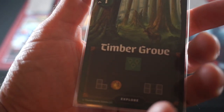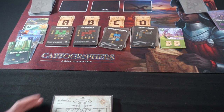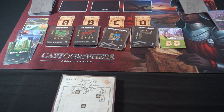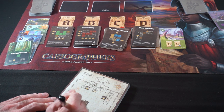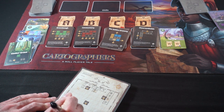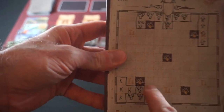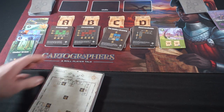Our next card is a one-time. We have an option: either take a three-by-two with a one-by-two empty in the middle, or take a three-shaped piece and take a coin. I think we're going to take the three-piece for a coin. I'm going to put that down here. That's where the forest went — partly to help with scoring the Green Bough, but it'll also close off two spaces from the cobbled attack. And I get a coin for that.